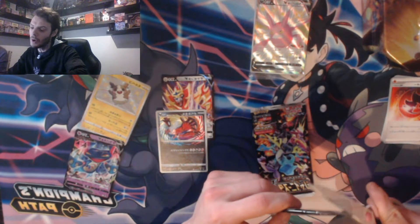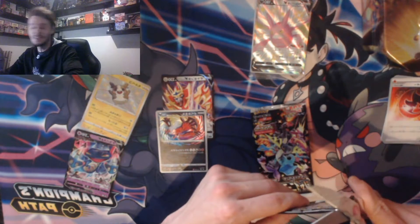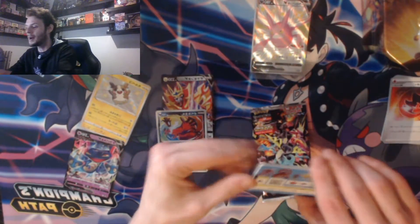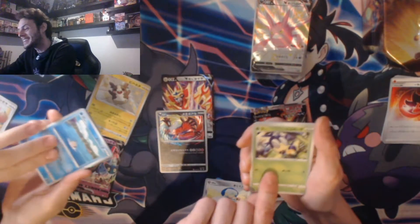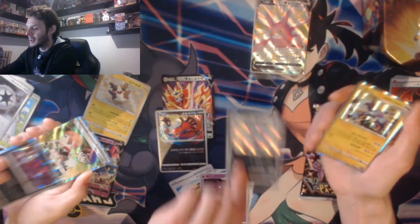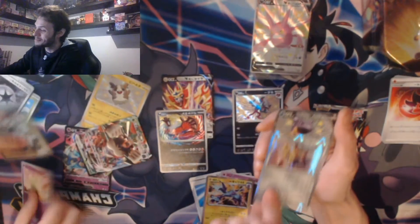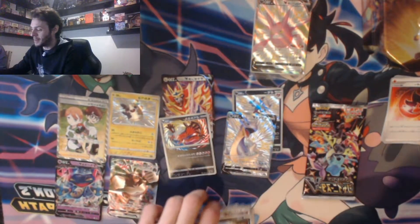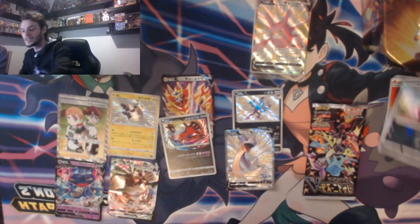With six packs we're going to go through them fairly quickly. The card I am looking for is the big one - the Charizard. I've set my hopes really high, which usually means disappointment, but I really want it - the shiny Charizard looks absolutely amazing. There's another shiny card here and a full art trainer - nice! So I believe you beat me that time. Let me know in the comments who won that pack battle.